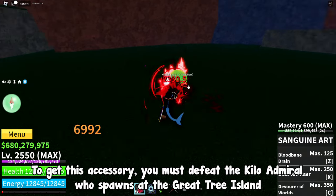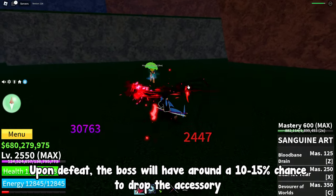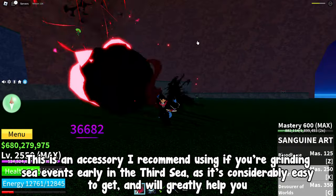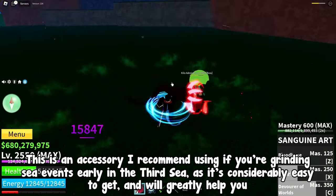To get this accessory, you must defeat the Kilo Admiral who spawns at the Great Tree Island. Upon defeat, the boss will have around a 10-15% chance to drop the accessory. This is an accessory I recommend using if you're grinding sea events early in the third sea, as it's considerably easy to get and will greatly help you.